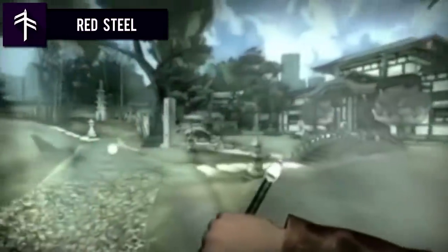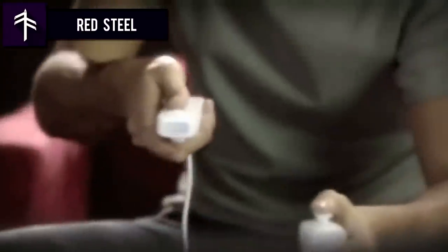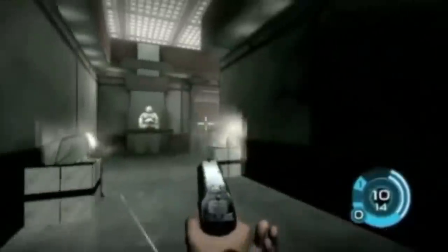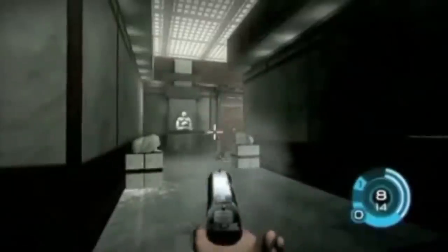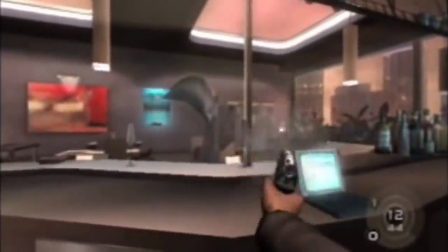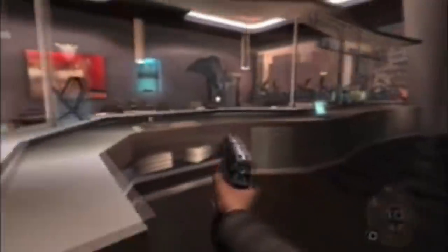Red Steel. Developed exclusively for the Nintendo Wii, Red Steel is a first-person shooter by Ubisoft. Players used the Nintendo motion control Wii remote and nunchuck attachment to crush enemies with a katana and firearm. The game showed real promise during media events such as E3, but once it was released, it received mixed reviews. The game looked nowhere near as good as the footage released by the development team, and it also suffered from several bugs and glitches.